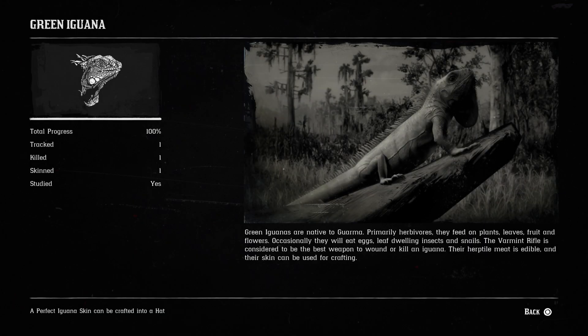Green iguanas are native to Guarma, primarily herbivores. They feed on plants, leaves, fruit, and flowers. Occasionally they will eat eggs, leaf-dwelling insects, and snails. The varmint rifle is considered to be the best weapon to wound or kill an iguana. Their herptile meat is edible, and their skin can be used for crafting.